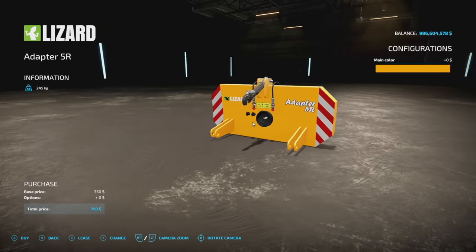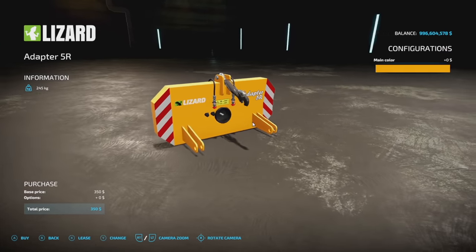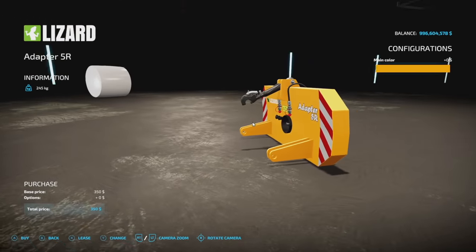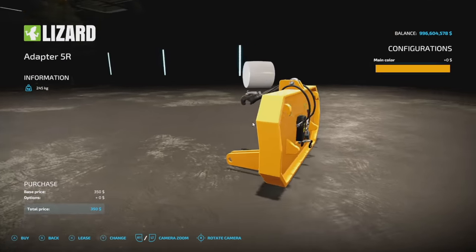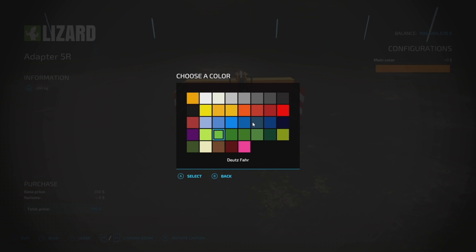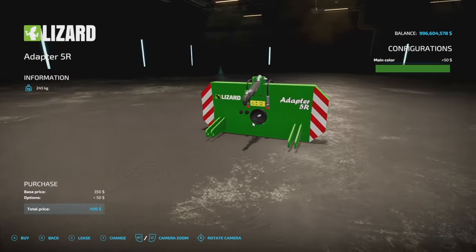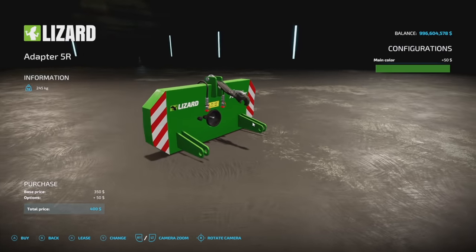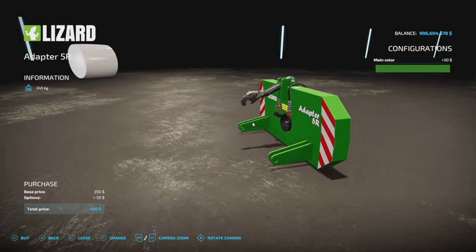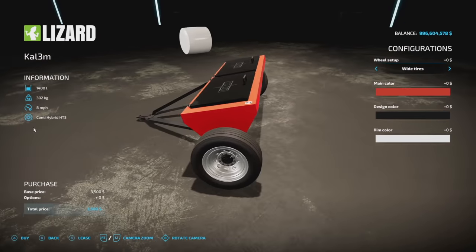Next is the Lizard Adapter 5R from BGamer 003 — they released the same mod in Farming Simulator 19 as well. This takes your front loader and turns it into a three-point hitch with a PTO and hydraulics, which is really neat. You've got all the colors — so if you've got a John Deere and want to put a John Deere mower on the front, you can do it. Not everyone will need this, but I think once you play with it the gears start turning. I think this is going to be a super popular mod.